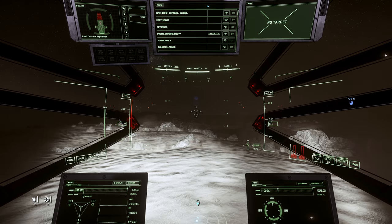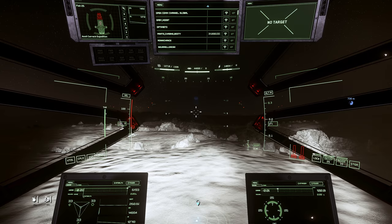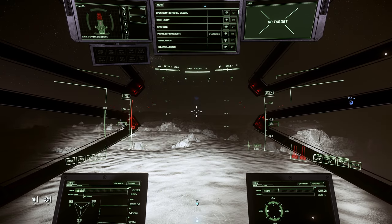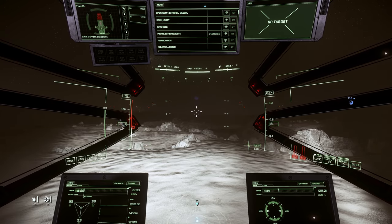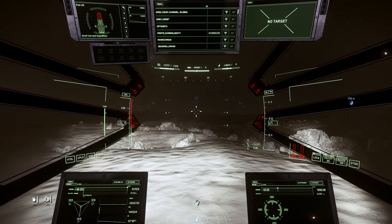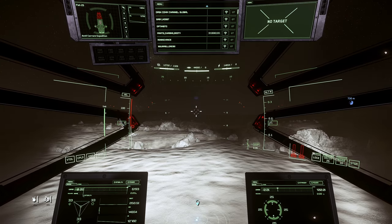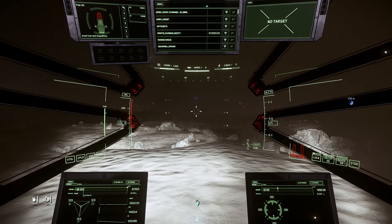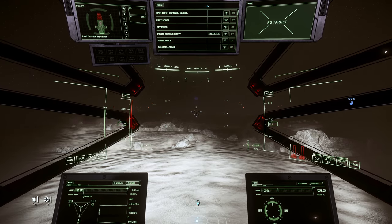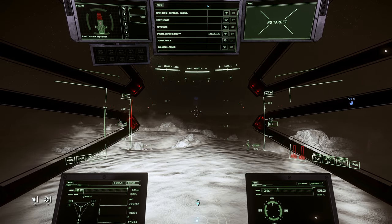That is actually pretty much it for the Anvil Carrick interior tour. I hope you had a good time looking at it. We are going to take the Carrick out flying around Daymar in the daytime so you can see what it looks like to fly a brick around atmosphere even in a low atmosphere moon. It was pretty interesting and we didn't actually blow up, so that's a good thing. Thanks for watching this part of the video and we'll see you in the next section.